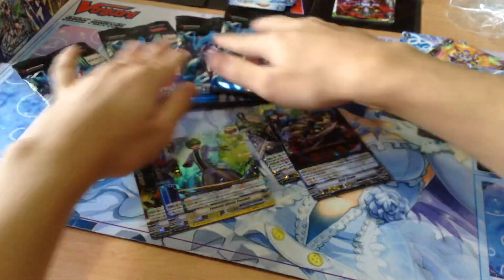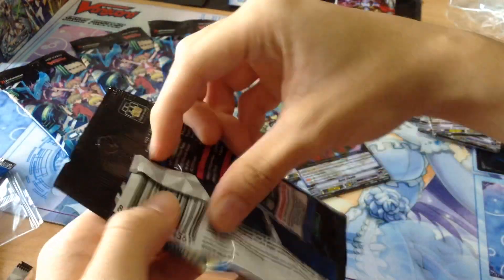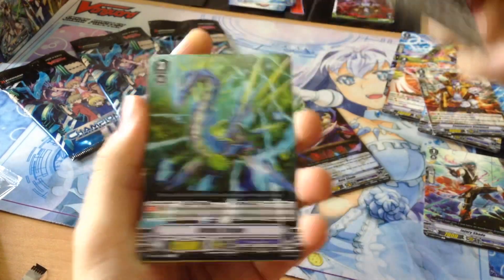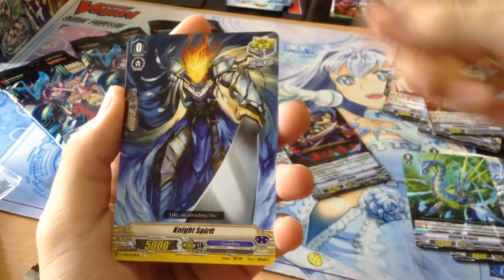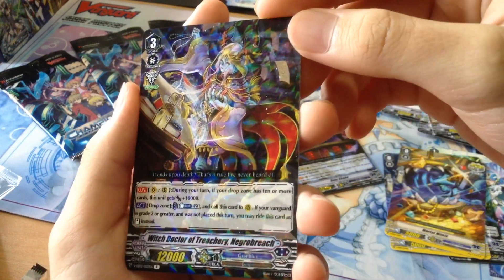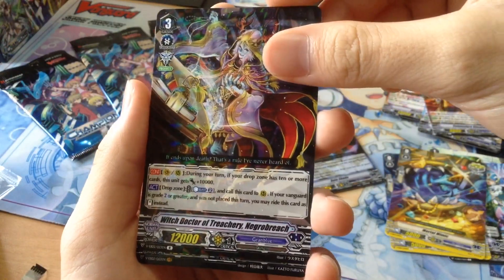Alright, the last four packs. Roxy, do you want to open? No? Now open. We got an Injury Shade. We got another misprint — and the misprint always comes with Riptide Dragon. It's our second Riptide Dragon. Spirit, Mortal Mimic. We got Negro Bridge — the superior ride from the Drop Zone card for Granblue. Really interesting.